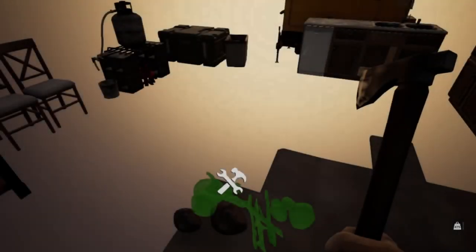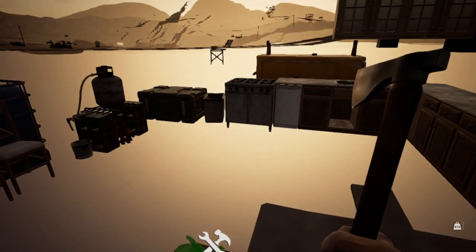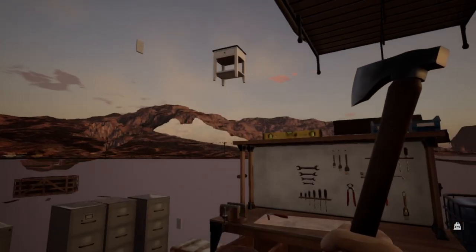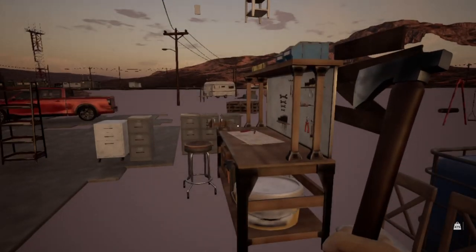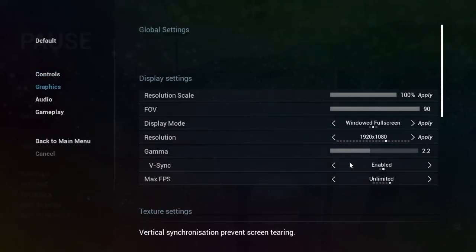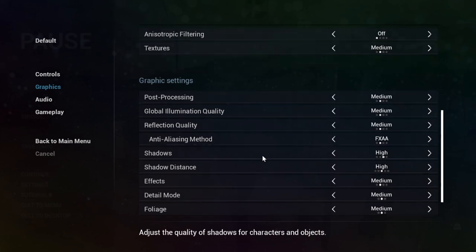I usually don't take you through all the loading process, but with having the new update - well, that's not good. Hopefully it's just loading in and it'll come around. That doesn't look right. Let's try doing a different setting for graphics. I'm working on a 4K TV so I don't know - the textures are set to medium, I've got everything set to medium.